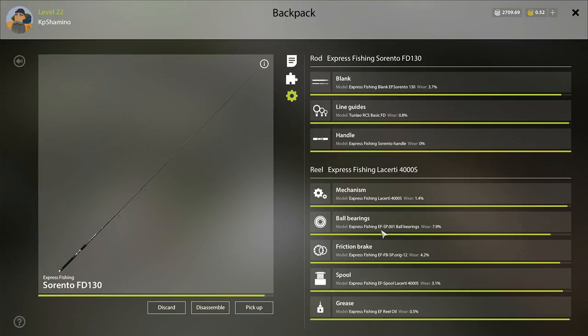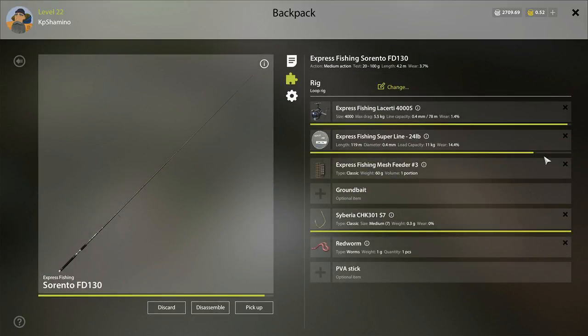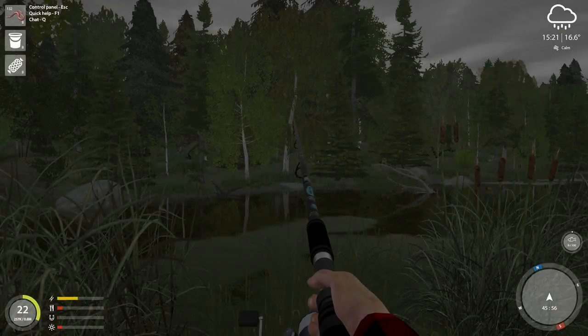Other parts don't need repair that often - only when critical, because they are very costly. You can feel when the mechanic and grease need repair: if a fish that used to come in within 2 minutes is now taking 6 minutes, you need to repair something. That also means your line may be wearing out.